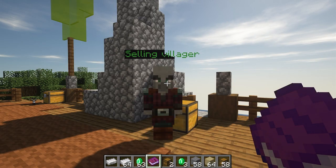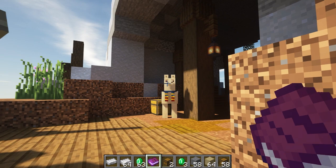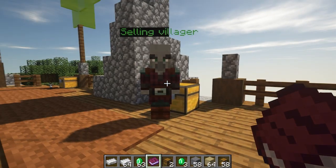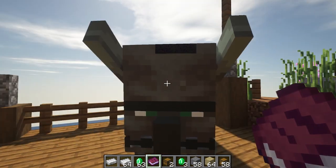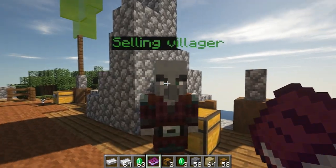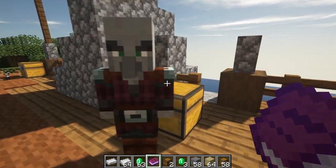Now I'm going to be setting up the rest of the villagers. I did the same procedure as the last clip where I made the buying cat. So we have a selling villager, a trader, and a bookseller. Let's get started right away with the selling villager.